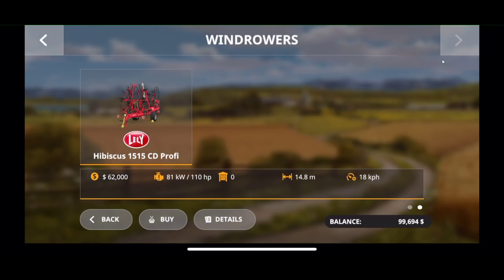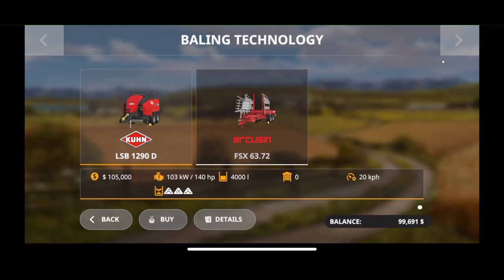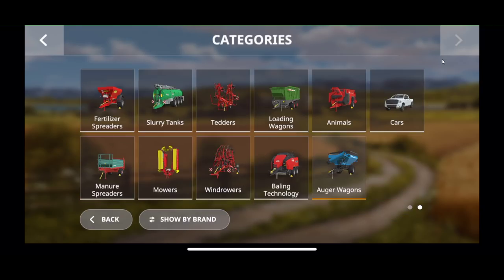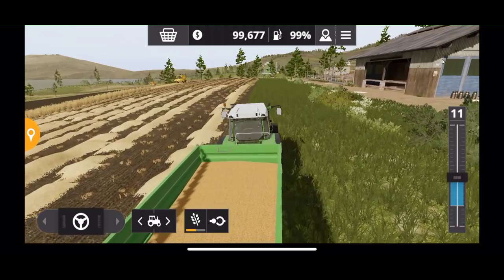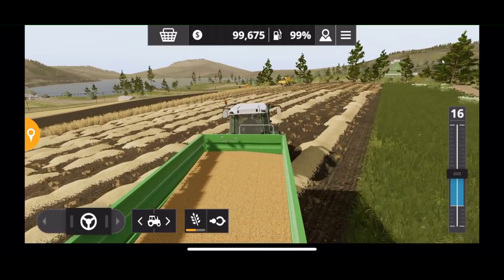We have the Hibiscus 1550 CD, a square baler, and a pickup wagon. You'll notice there are no wraps for silage bales, so silage has to be made at the cow facility and also at the biogas facility. We also have auger wagons in the game, which is pretty cool — something new for the mobile games, since you're actually moving materials now. With older versions of the mobile game, you couldn't really unload, load, or dump materials on the ground.